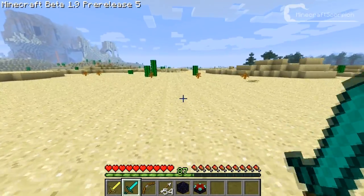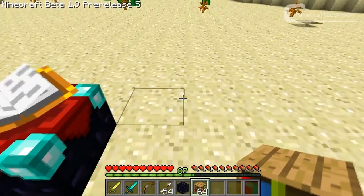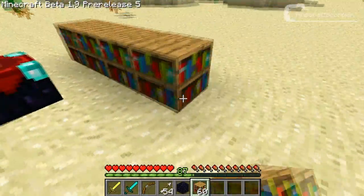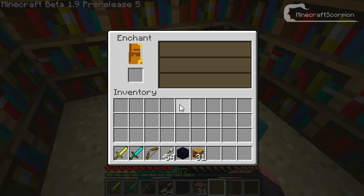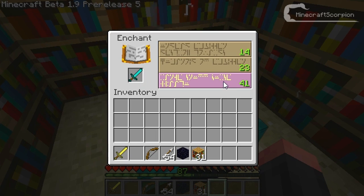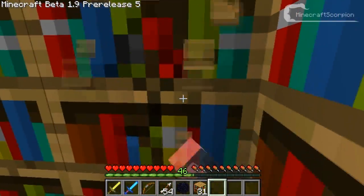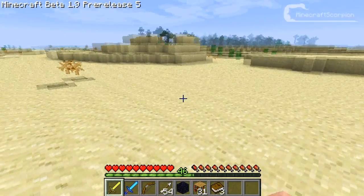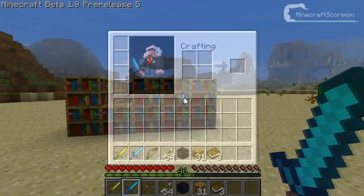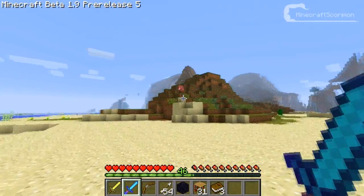You can now use this to enchant your stuff. Let's get some bookshelves to make it more powerful. Now we can take my sword and take a 41 experience casting enchantment. And here we go — I've got Sharpness 4. I'm not quite sure what that does, but it's probably something amazing.